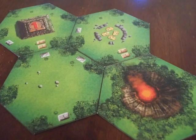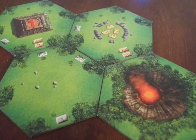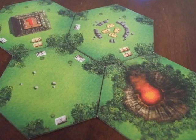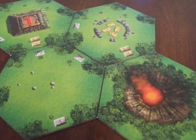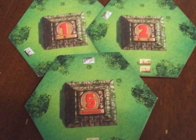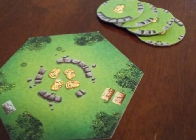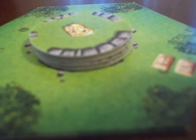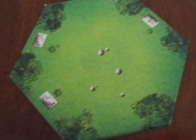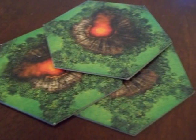First let's look at the terrain hexes. There are 4 types of terrain: temple, treasure, jungle, and volcano. All of the hexes except volcanoes have a feature in the center and then paths with stones on them. Stones come into play for movement. The temples all have base values. Treasure hexes have a number of treasure tiles that will be put on the hex after it is placed. Jungle hexes are blank. The volcanoes feature a volcano and initiate a scoring round.